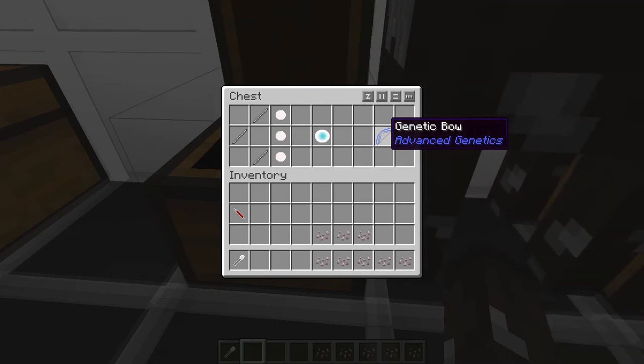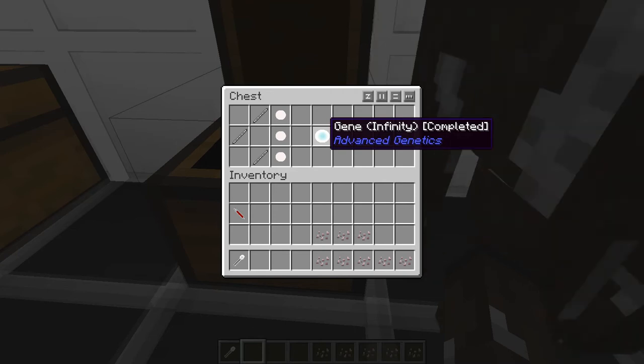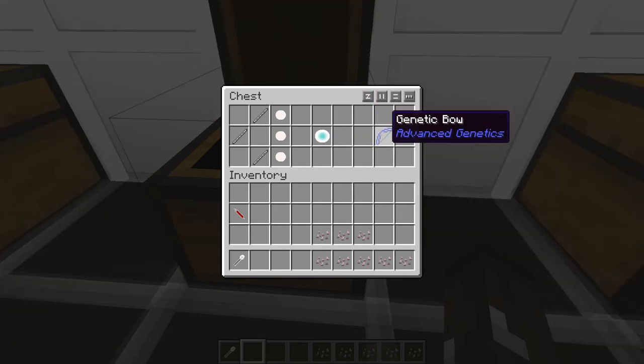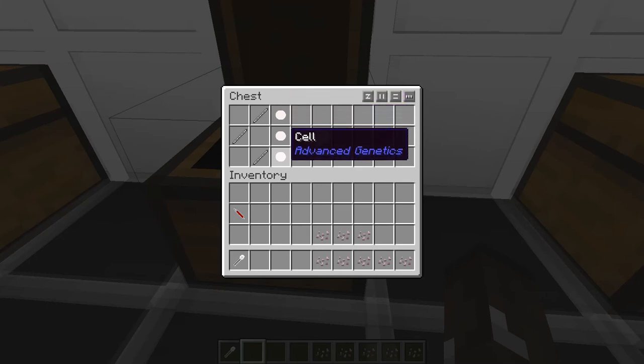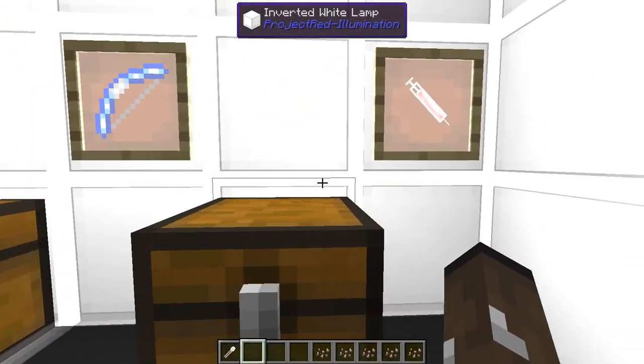This is a Genetic Bow. If you get an infinity cell — which you get off skeletons — and have that in your body, you can use this bow without arrows, ever. All you need is some cells and some stone sticks to create it, so it's really cheap to make.